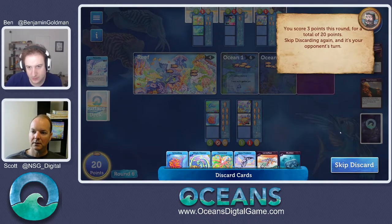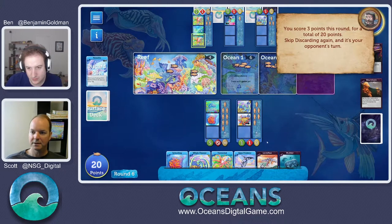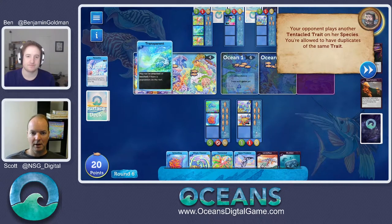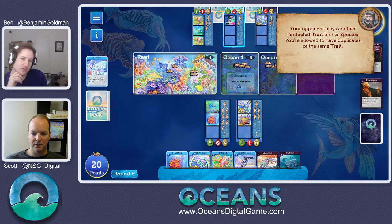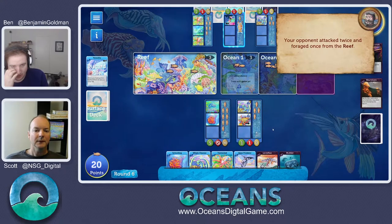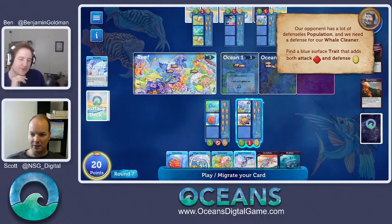We age and get three points. Our opponent played another tentacled. You Evolution players are saying what the heck — in Oceans you can play multiple copies of the same trait. So he's stacked and can now feed three times instead of one every turn. He's going to come chomp on our exposed whale cleaner and bottom feeder, takes one from the reef. His symbiotic activates three times because of that — he's got a nice little ecosystem going. We've got to go shut him down.